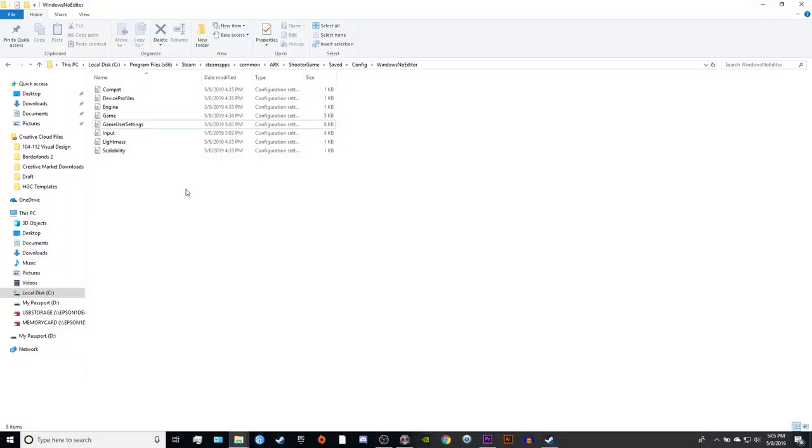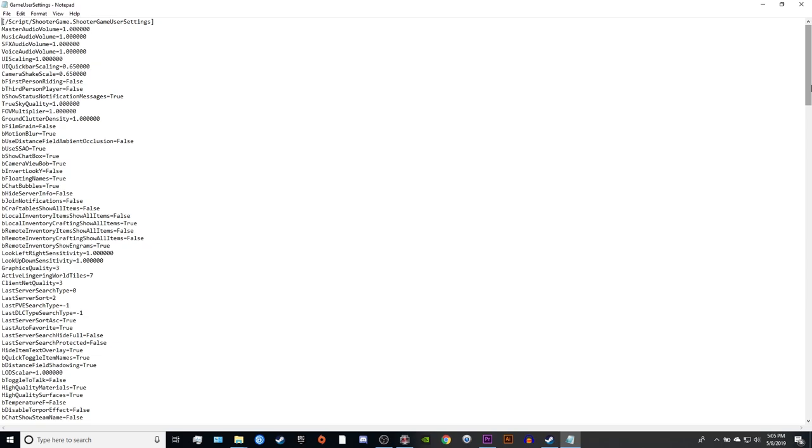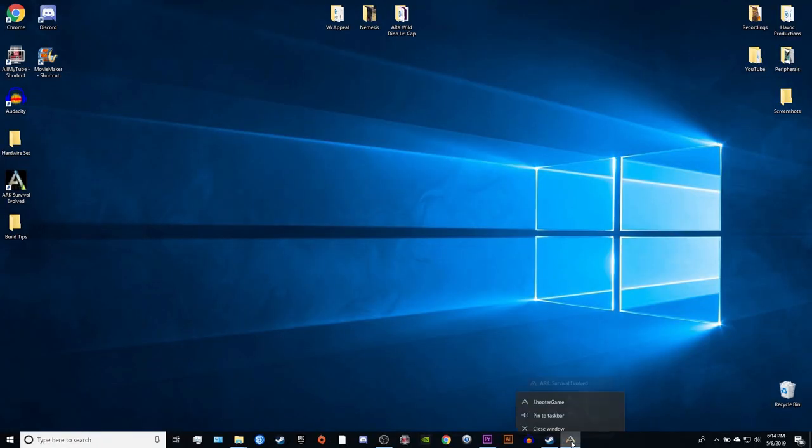In order to raise the wild dino max level cap, you'll need to get to your GameUserSettings.ini file. This file will not appear unless you've already started a game, so make sure you've logged into the world that you're planning to play on. Also, you don't want to have the game running while we make the changes — if the game is running, the changes we're about to make won't be saved.